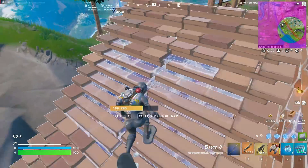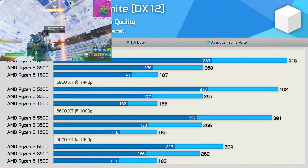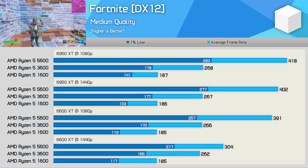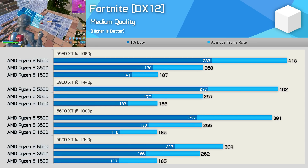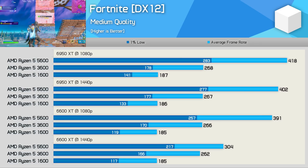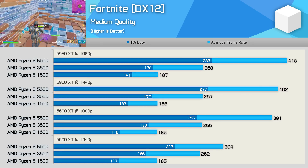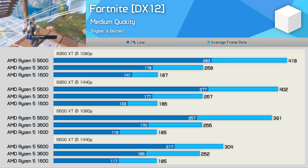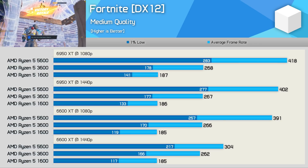Starting with Fortnite, we see that although the Ryzen 5 3600 is plenty fast, the 5600 is still much faster, boosting performance with the 6950 XT at 1080p by a whopping 56%. Even with the 6600 XT, the 5600 was 47% faster than the 1600 at 1080p, though that margin was reduced to 16% at 1440p. Still, for Fortnite players, Zen 2 is still fast enough, pushing frame rates at well over 250 FPS on average, with 1% lows of over 160 FPS.